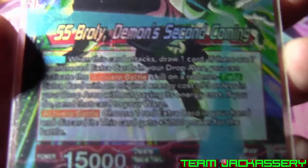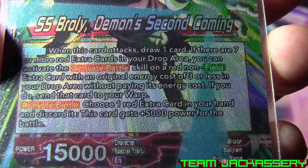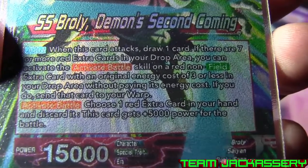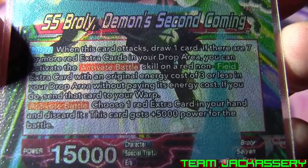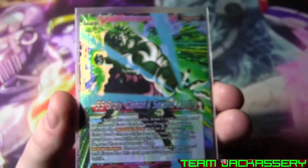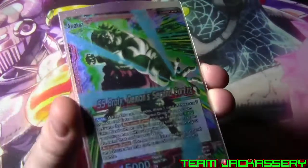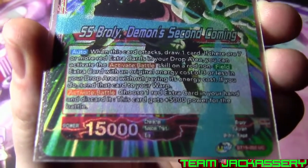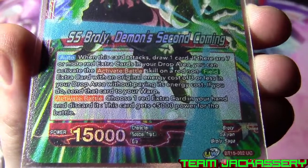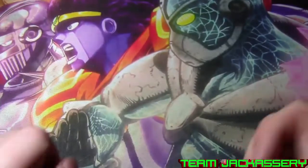15,000 power. When this card attacks, draw one card. And if there are two or more red extra cards in your drop area, you can activate the active battle on your red non-field extra cards with an energy cost of three or less in your drop area without paying its energy cost. If you do, send the card to the warp. So you can use your extra cards in the drop area that have an active battle for free, and basically get to reuse them for free. Active battle - choose one red extra card in your hand, discard it, he gets plus five. So it'll be a 20,000 beater just by pitching a red extra card.